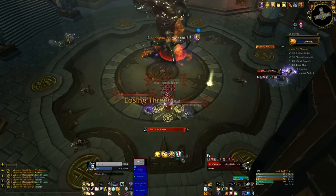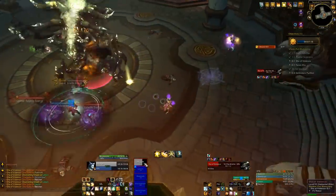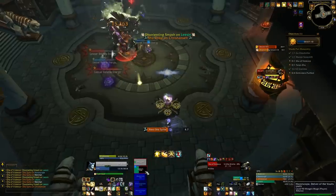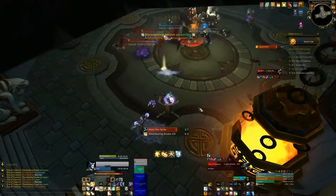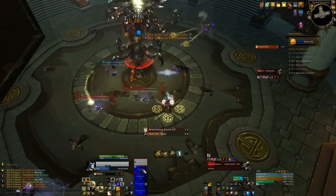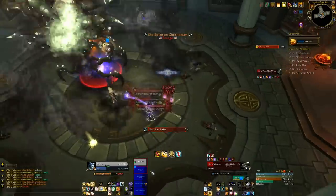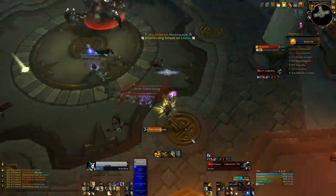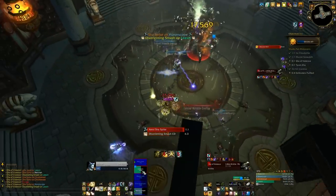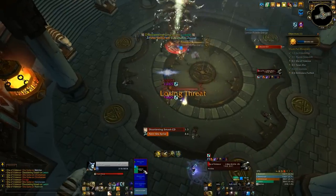The Sha spikes in this fight really hurt. They won't one-shot you but they do a lot of damage and have very little warning — you can't really react to them. What you have to do is when the Sha spike timer comes up, start sidestepping so that if he picks you, you won't get spiked. That's the advice I give but I very rarely actually did it — I was too busy freaking out about everyone's low health, running out of mana, the tank being low, having to dispel. This is complete chaos.